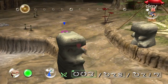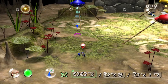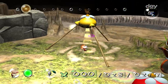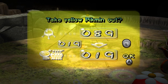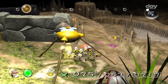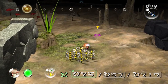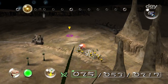Is there anything else for these guys to do? There are no pellets around here. I'm going to get about 25 Yellows, and what they're going to do is some bomb rock stuff throughout this journey, and I guess destroy some gates as well.